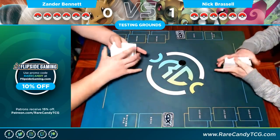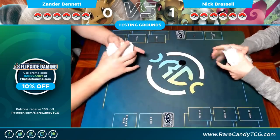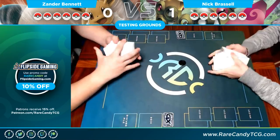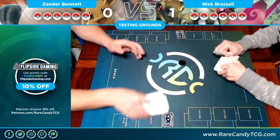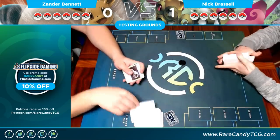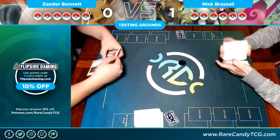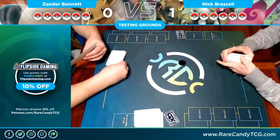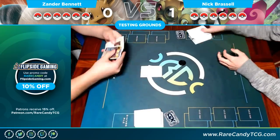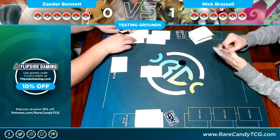The last game showed off Tool Drop very well. Even Malamar set up and did what it wanted to do — it got two Malamars out, got energies on the table — but it was overpowered by the large knockouts Tool Drop was able to take. That's one thing that makes it so strong: the Tool Drop deck can deal with tag teams when not all other decks can. I believe I'm starting with a Mimikyu & Gengar and Nick gets a second mulligan.